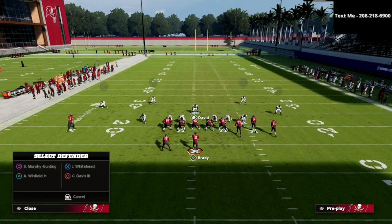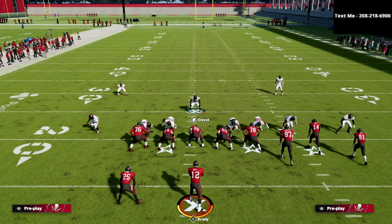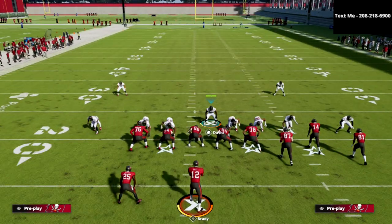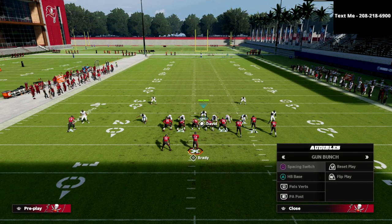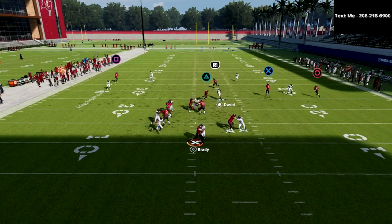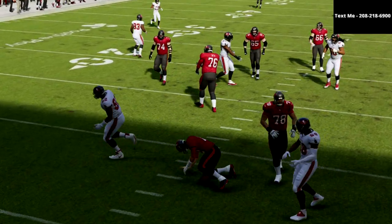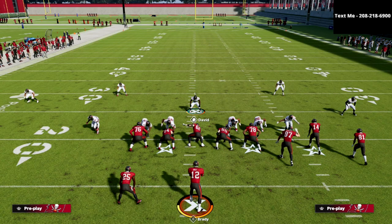The cool part is you can start getting creative with your coverages, and you still have your user that you can stand right in this little area. Let's say they go to the verticals play — you do something like this. It's really fast pressure; the pressure gets on super fast, so you're going to force a lot of turnovers with this defense.